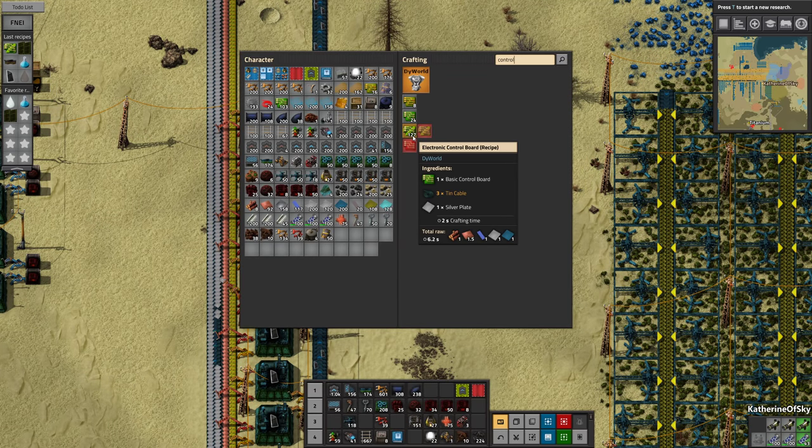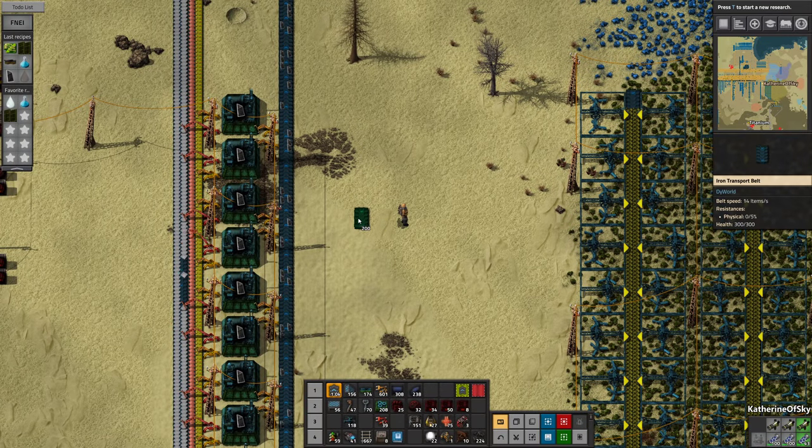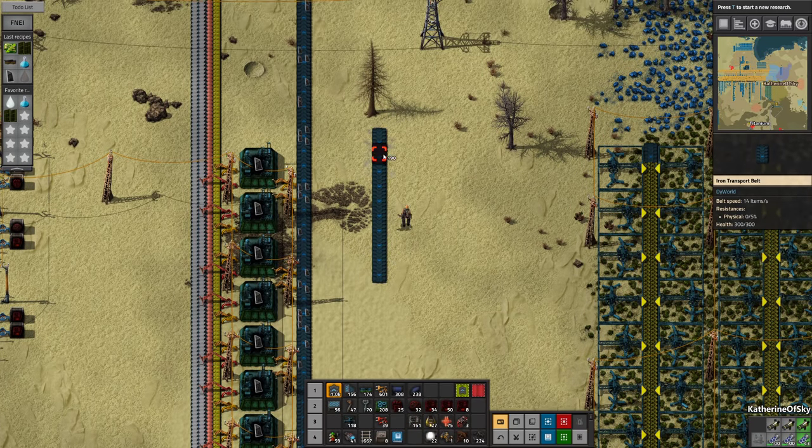So this recipe needs three things: basic control boards, tin cable, and silver plate. The only thing we don't have on this is tin cable. So I think what we'll do is take the basic control boards and the silver plate and put them on one line. We'll put them here — we'll have the second belt coming in here.